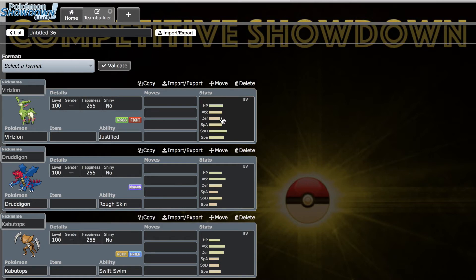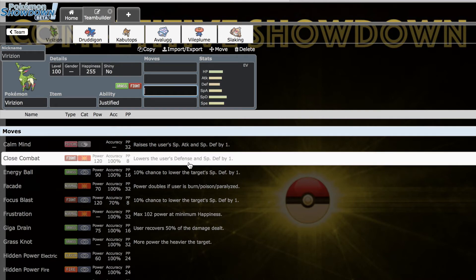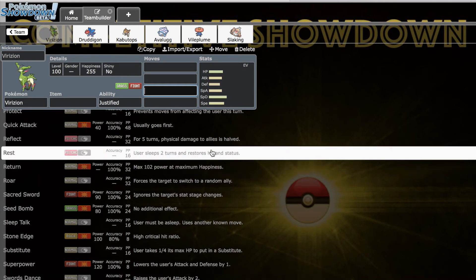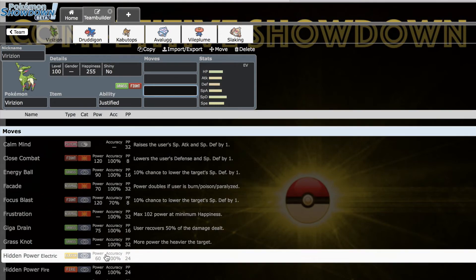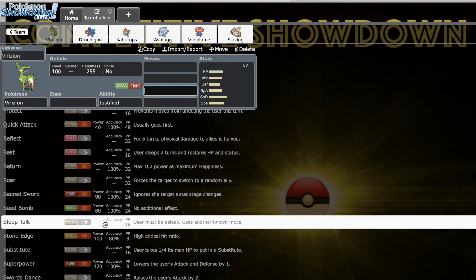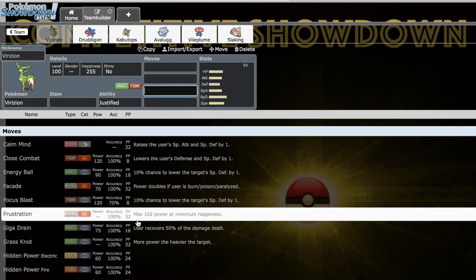Next up we've got Virizion — not the Pokemon I was originally going for in this spot. I was originally looking at hazard clear or a pivot at C2, but Virizion was available and fit my draft really well. It has access to Swords Dance and Calm Mind sets, fantastic speed for this tier, and really solid special bulk, so it can set up on a wide variety of stuff. It also has access to priority with Quick Attack, Taunt, and reliable recovery with Synthesis.